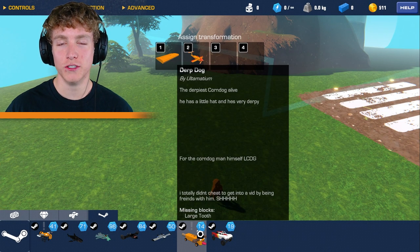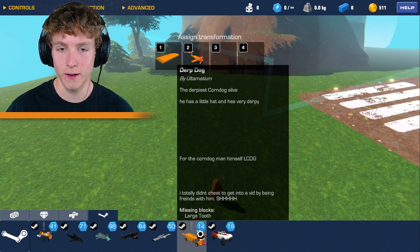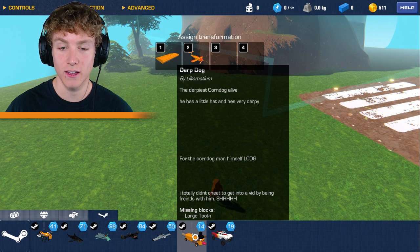Starting off with number one, we're not starting off with a shark, an airplane, or a trophy truck. We're starting off with Derp Dog. This is by Ultimatum. He has a little hat, and he's very derpy. That's for sure.